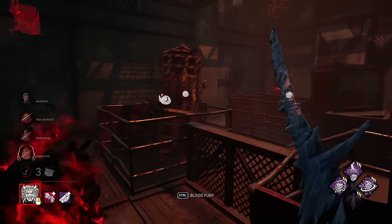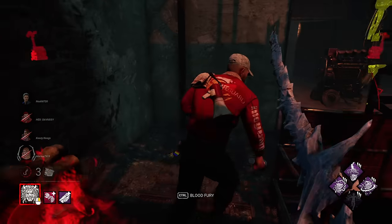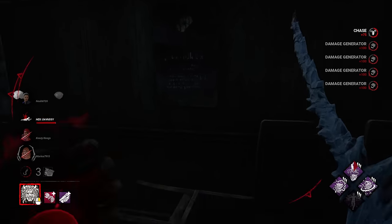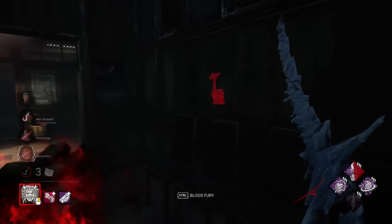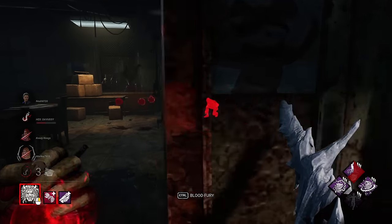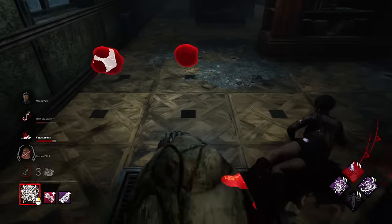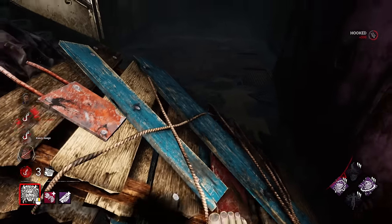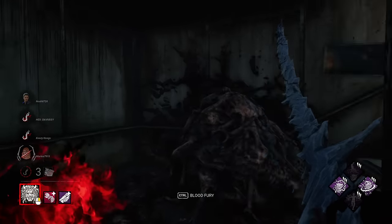Big Jolt on multiple generators — huge fan. Some blood orbs and aura reading from injured survivors — she's going to slow vault that window. You can hit through these windows, be very careful. We are on a 2v2: just Felix and Kate left, three gens, both on death hook. I think what we do is use our power and zoom around to find anyone working on gens.